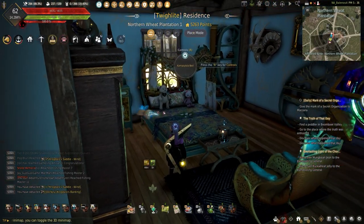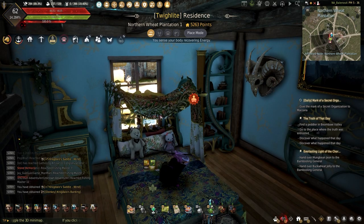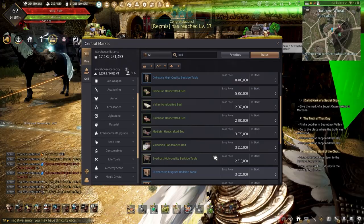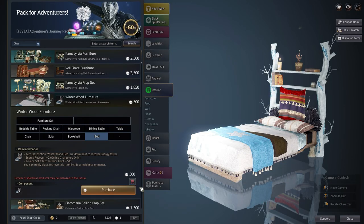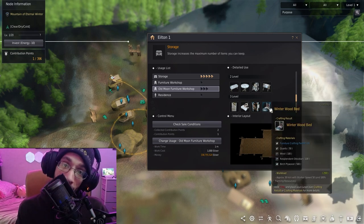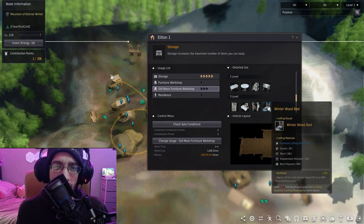Using a bed will reduce the durability by one, and once all the durability is gone, you will have to get a new bed. Only normal beds can be bought off the Central Market, while the pearl beds have to be bought, and the old moon beds can only be crafted. So check around the workshops and see which style you like the most.